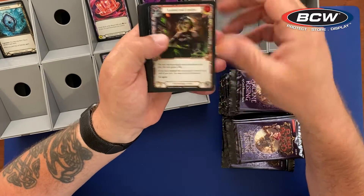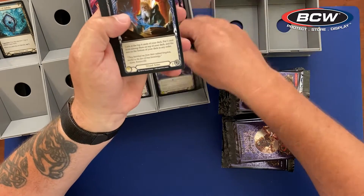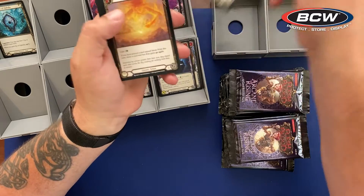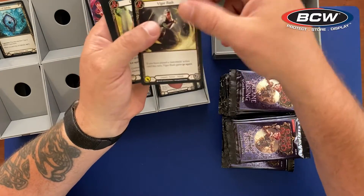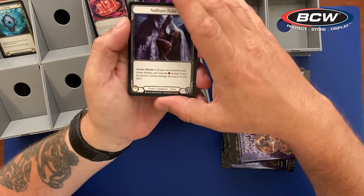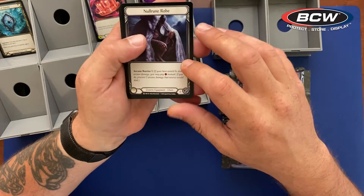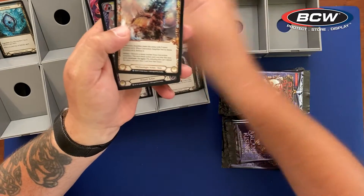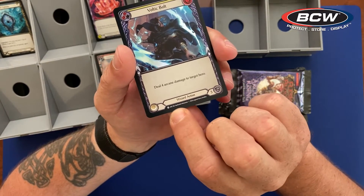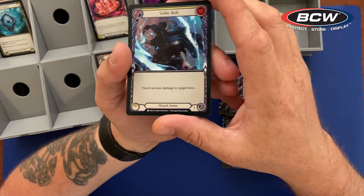Again, common. The Null Rune Robe — common generic equipment — then rare, rare, and then a foil common, denoted by the C and the foil on the card.